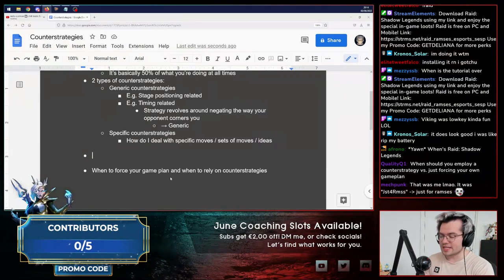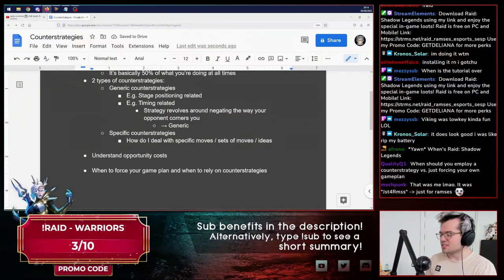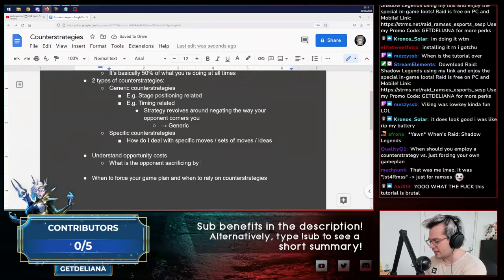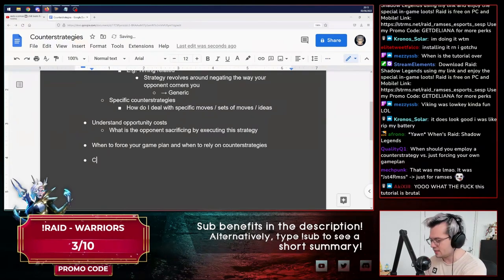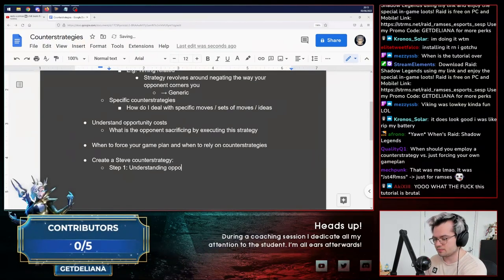The first step to figuring out your counter-strategy is to understand opportunity costs, and this is also where we get to the hardest part. Understanding opportunity costs is basically asking: what is the opponent sacrificing by executing this strategy? Let's go towards our example, which is going to be Steve. We'll talk about how to create a Steve counter-strategy. Step one: understanding opportunity cost.